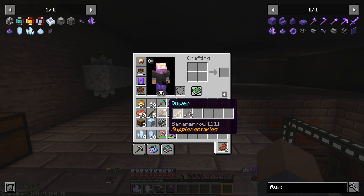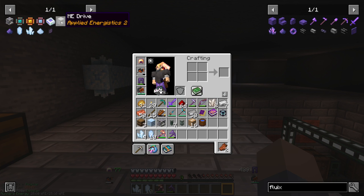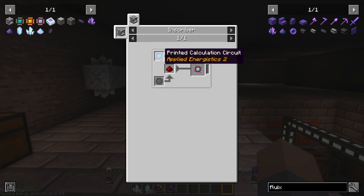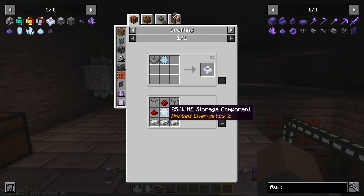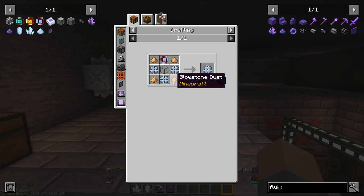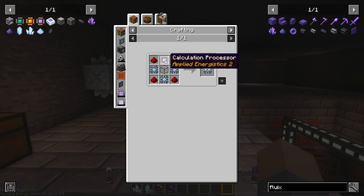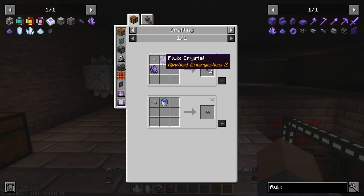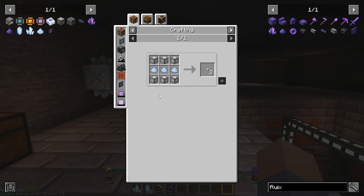What we're going to do next is work toward an ME controller, an ME drive, and a crafting terminal with an item storage cell. To make all these things, we're going to need processors, and to make the processors we need some circuits — that's what these presses are for. We also need to make storage components; we can store up to 256,000 bytes of data. We need Fluix crystal to make the Fluix ME glass cable, and Quartz fiber needs Certus Quartz dust. So the basic elements we need are Certus Quartz dust, charged Certus Quartz crystal, and Fluix Crystal.